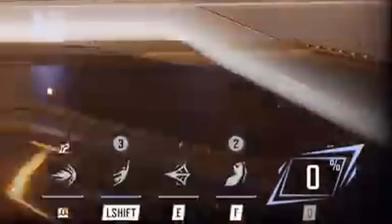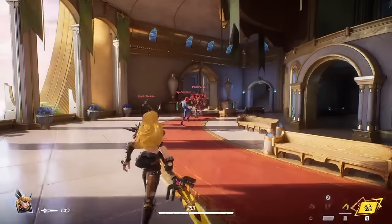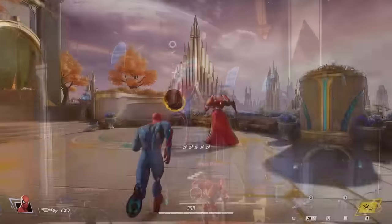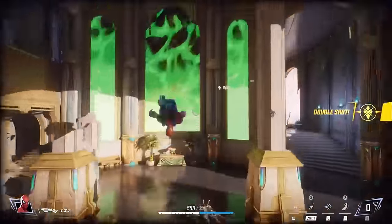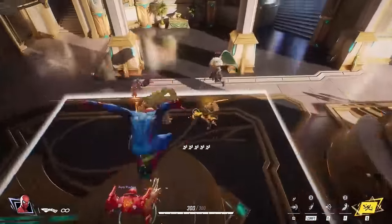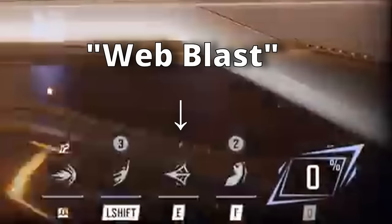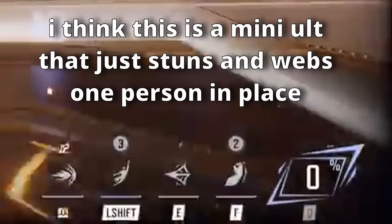Spider-Man also has an uppercut ability to chain melee attacks. His ultimate is an AOE attack that temporarily stuns and webs enemies in place — perfect for a squad wipe. His E ability appears to be a miniature version of his ultimate, likely stunning and webbing a single target in place, similar to a Cassidy grenade from Overwatch.